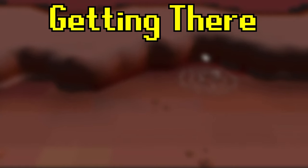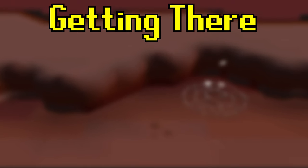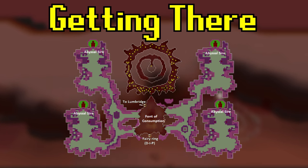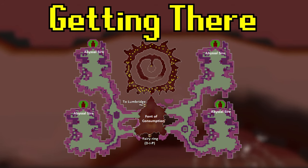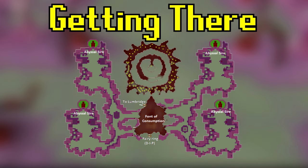To get to the Abyssal Nexus, the only way you should be going is via fairy ring. Since I have a fairy ring in my player-owned house, I simply bring house tabs and teleport to my house every trip, use the restore pool, and then use the fairy ring there, which is fairy ring code D-I-P.